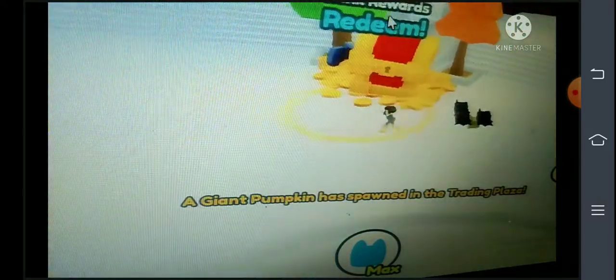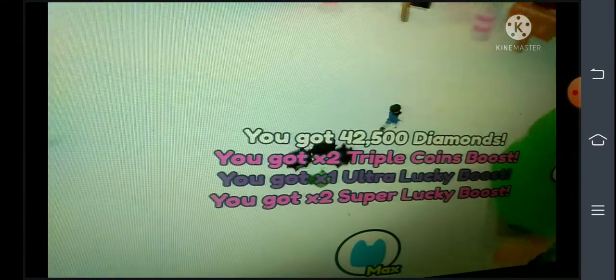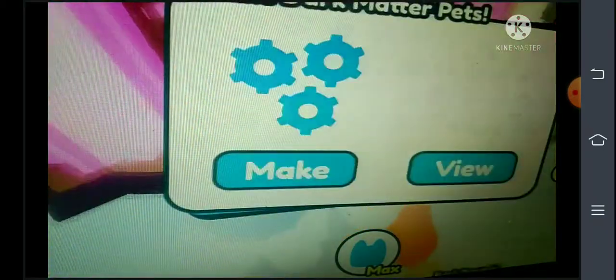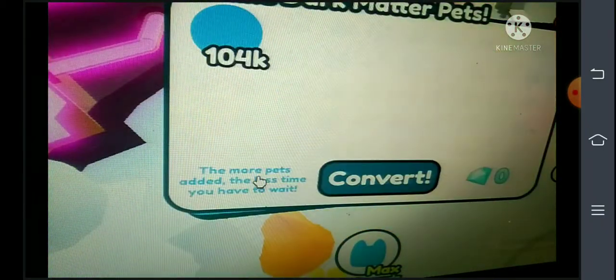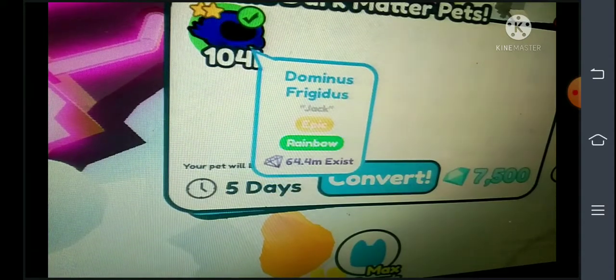Also, the giant present is still temporarily disabled. Here in the trading plaza, you can see the pet collection, you have the rewards to redeem, and all the machines — gold, rainbow, and we got the dark matter. Wait — I can make a rainbow dominus!